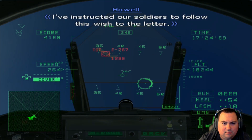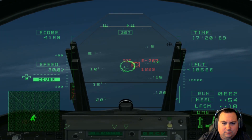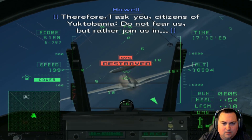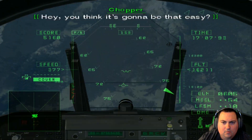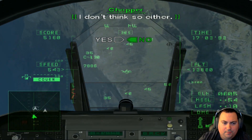I've instructed our soldiers to follow this wish to the land. Therefore, I ask you — if you citizens have used to money in it, do not fear us, but rather join us. Hey, you think it's gonna be that easy? No. I don't think so either.